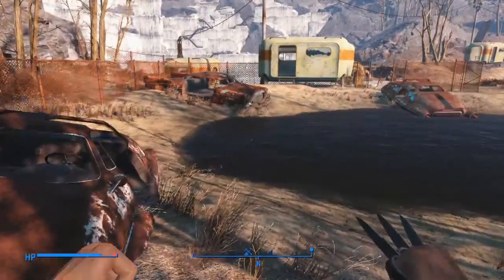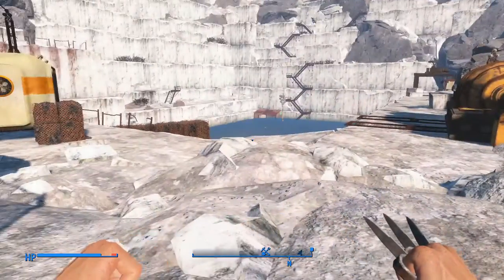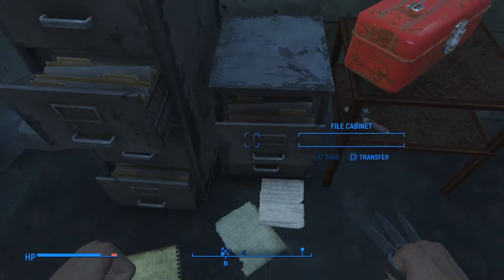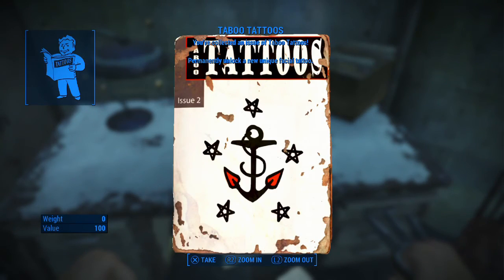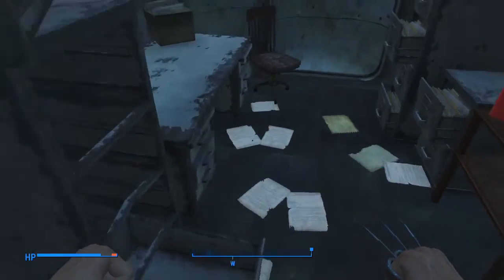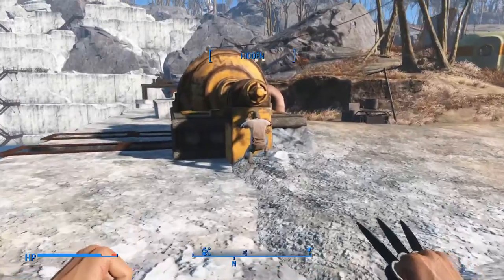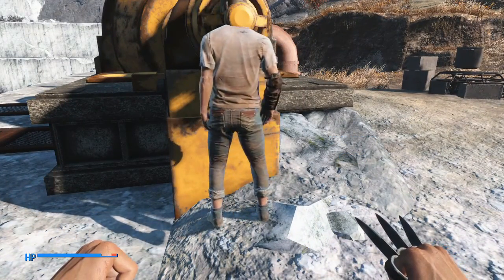Thicket Excavations. I wonder what this place is. There's some stuff worth scavenging here. Another tattoo — nice. Looking forward to finding a place to see what these tattoos look like. Oh, there's somebody here. Looking to earn some caps? I could use a hand. Looks like he's not going to kill me.